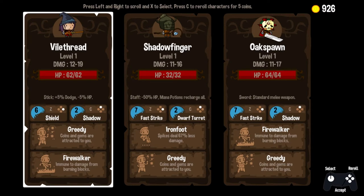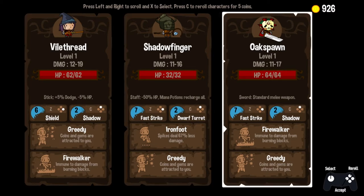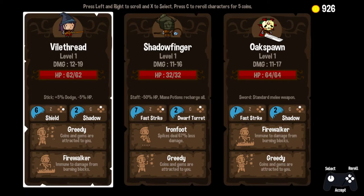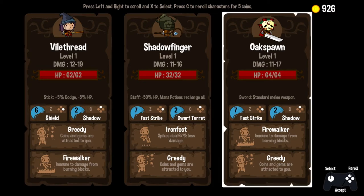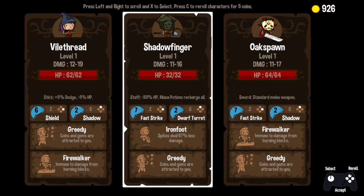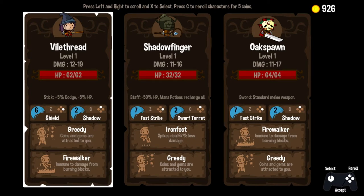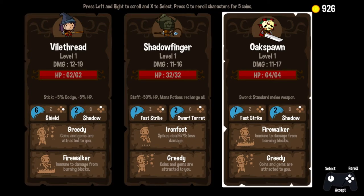So let's get into it. What are we going to do this time? Let's take a quick look at our options here: Vile Thread, Shadow Finger, and Oak Spawn. We've got decent health on our bookends here on Oak and on Vile. Good damage on Vile with the Staff, so he's got a little bit extra dodge capability. Minus 5 HP. We've got Firewalker and Greedy on both of them, so really it's a toss-up between these two. We've got Shadow and Fast Strike here, and Shadow and Shield here. I do like the offensive nature of Fast Strike, so I'll take Fast Strike.